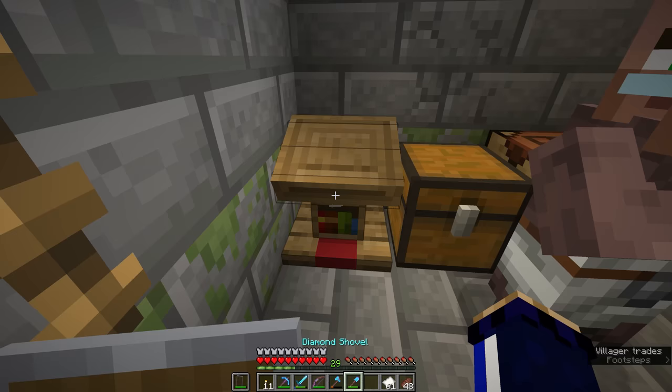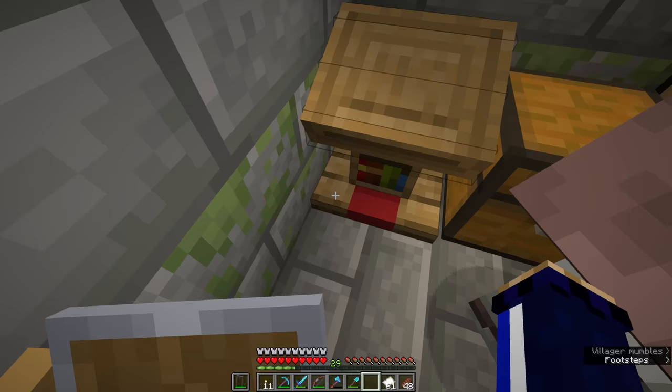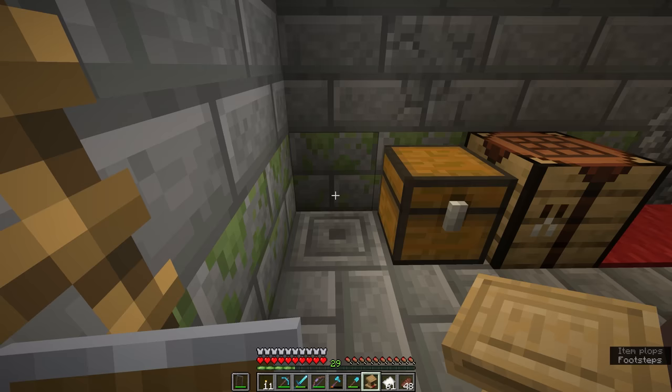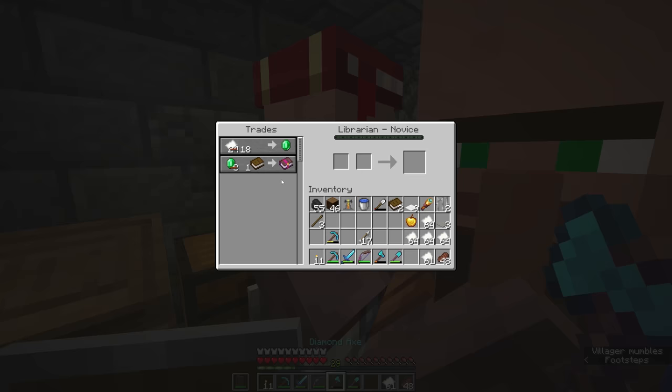Each time I break and replace this villager's workstation, his set of trades refreshes and we get something different each time. He's trading paper and a Sharpness 3 book, where before he was trading us Unbreaking 1.